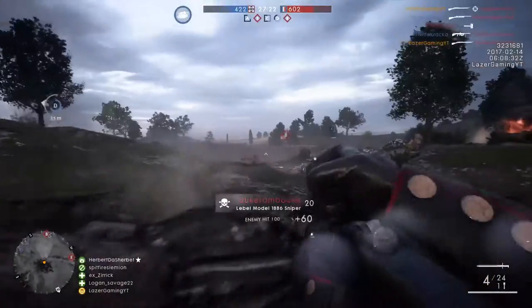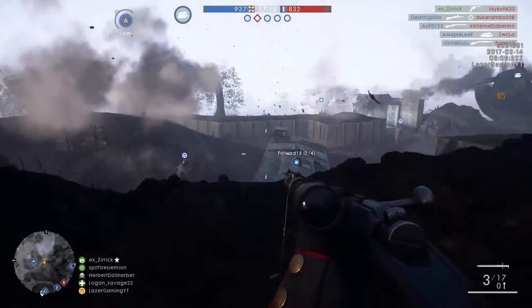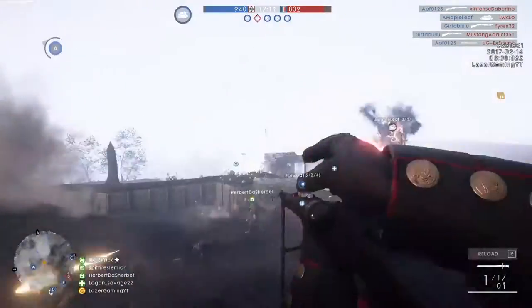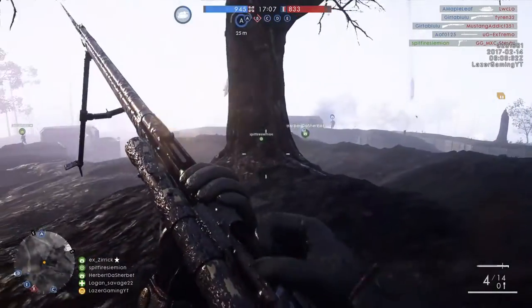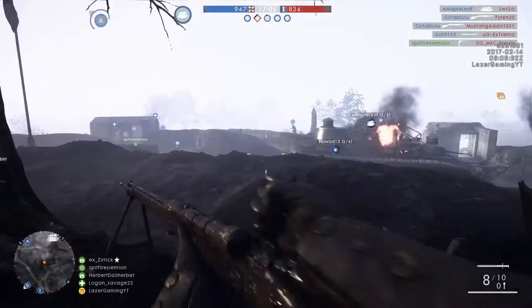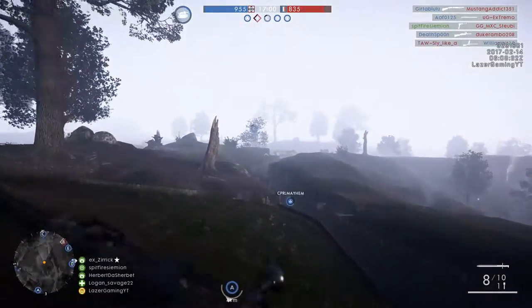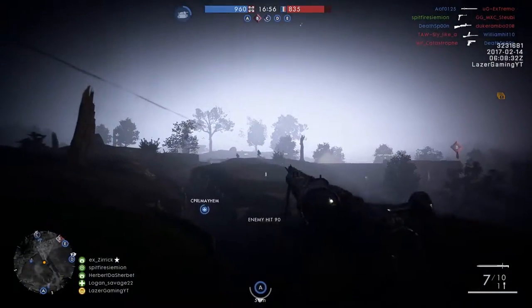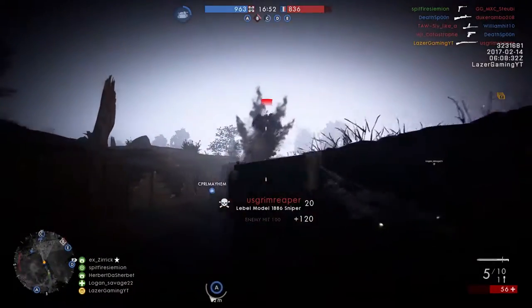There are five new weapons. First is the Lebel — the weapon you see in this footage — which is the new sniper rifle. We have the Ribby Roll Automatic Submachine Gun or Carbine, which is the new Assault class weapon. We have the Jogren Shotgun, a semi-automatic shotgun. I have gameplay of all these weapons in individual videos on my channel. We also have the RSC semi-automatic medic rifle and the Shosho Light Machine Gun.